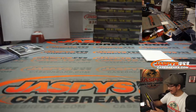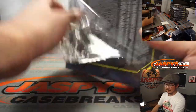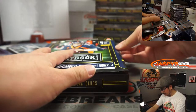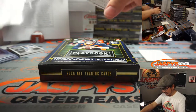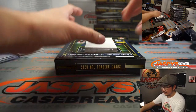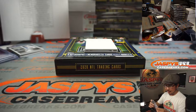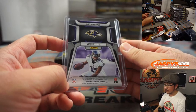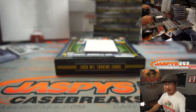I'll set the books right here. And a redemption — those redemptions look weird. Marquise Brown, Hot Routes to 299 for Ravens — Dayton. We got Michael Gallup, 235 out of 299, Hot Routes, Dallas — Patrick Garcia.